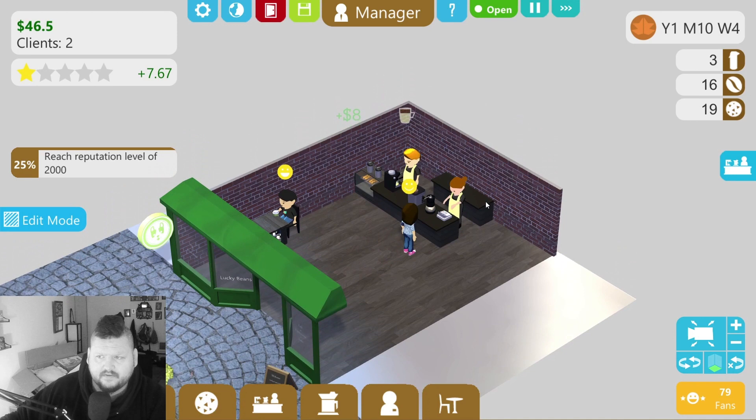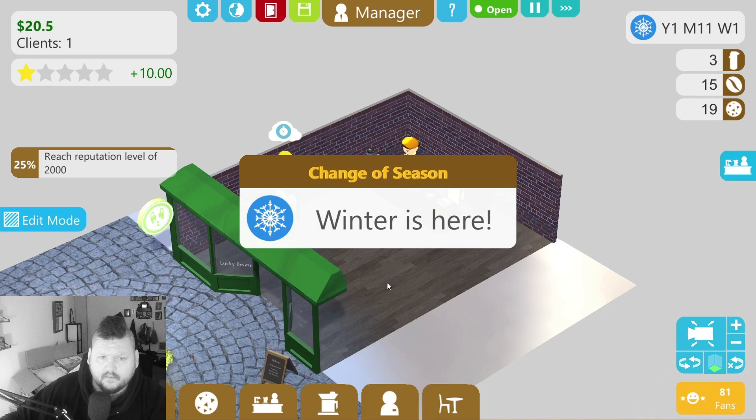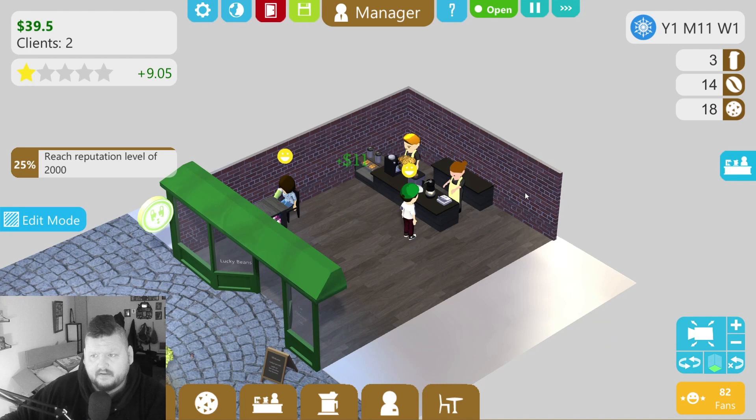If you get an espresso-type drink that requires the espresso machine, the bean count goes down. New items! Winter is here — we need one of these. 110 for the almond latte — oh boy. We're not making any fancy coffee yet, just your good old cup of joe. We're kind of like Dunkin' Donuts but with cookies — coffee and cookies, that's who we are.